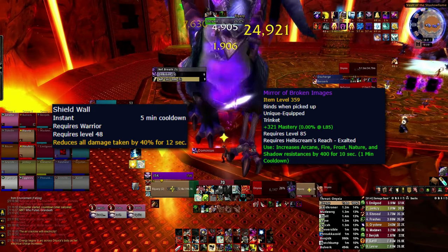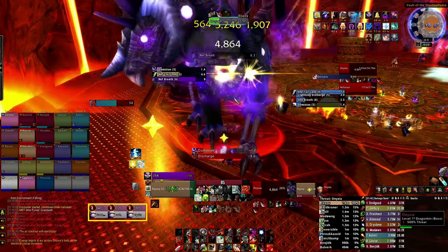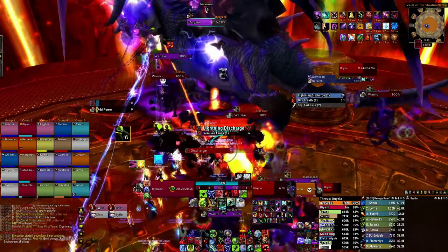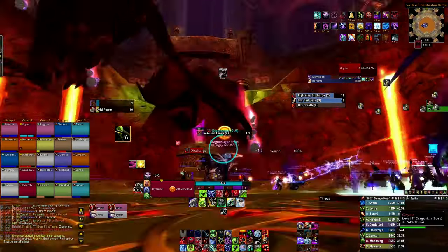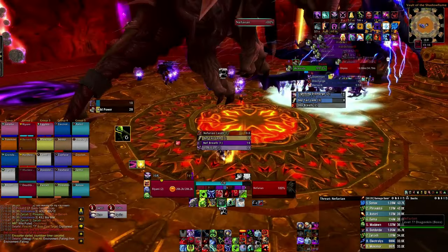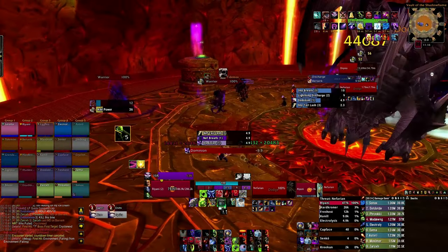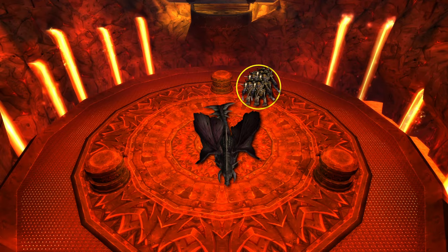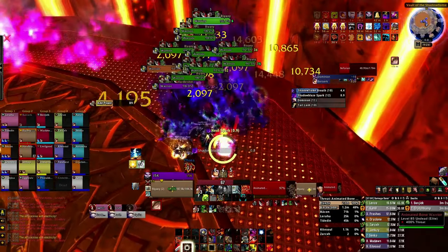Use your Shield Wall and Mirror of Broken Images for Crackles, and don't be afraid to call for a Pain Suppression if you have a disc priest on your side of the map while it goes off. Right on pull, swirlers will start to appear around the room from which the adds will spawn. These adds simply need to be picked up and tanked until they deactivate. These will be the same adds that get activated in phase 3, so where you place them will have a big impact on phase 3. The aim is to place them right next to the pillar from which you engage, due to how Nefarian lands in phase 3. These adds are CC-able, so shockwave and holy wrath them to your heart's content.